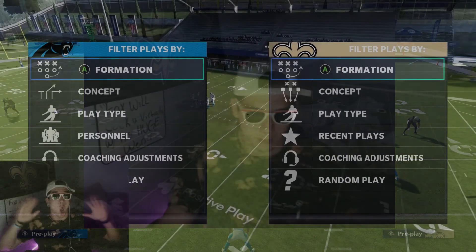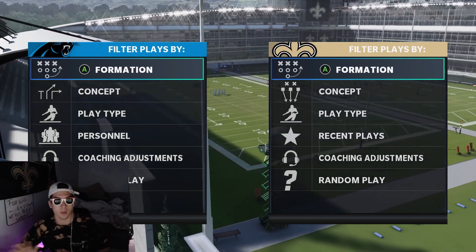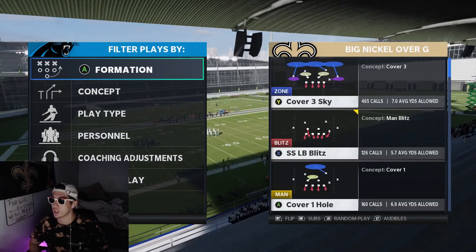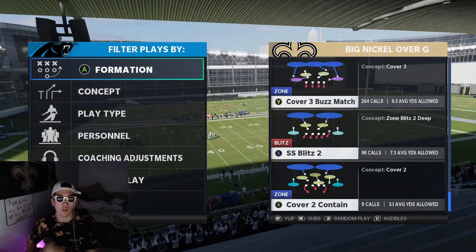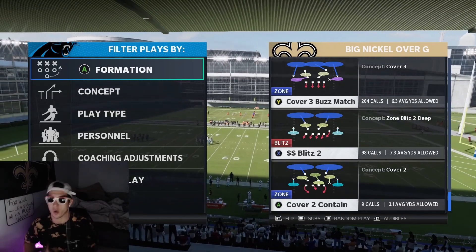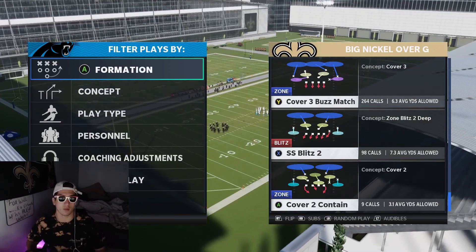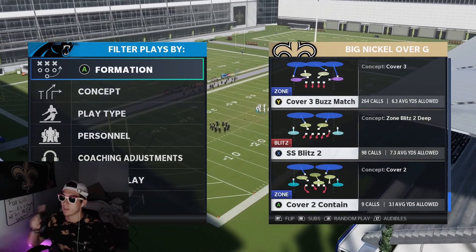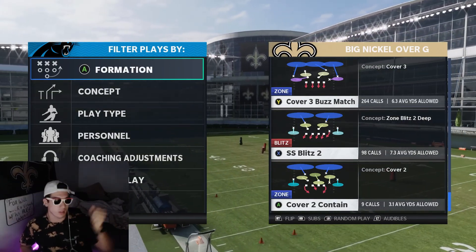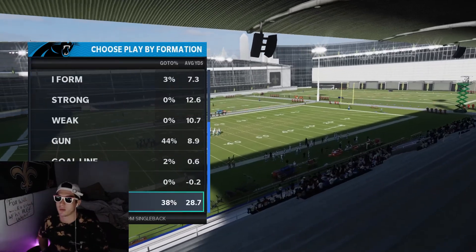On defense, when we are trying to stop the run, my favorite formation is Big Nickel. We're always going to come out in Big Nickel Over G and go with Cover 3 Buzz Match. This is the play we always choose whenever we see somebody coming out under center — we know they're going to run the ball. Strong H Wing, any formation where they're going to run the ball, come out in this and Cover 3 Buzz Match. We want to use that safety in the hook curl to run the alley in the middle.